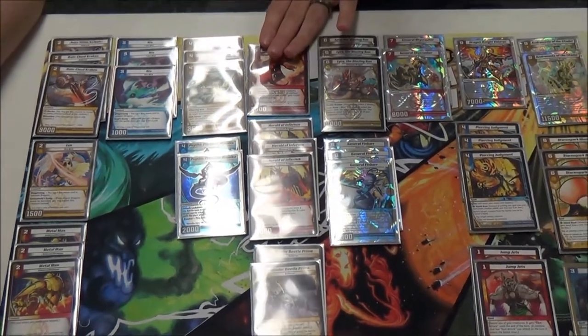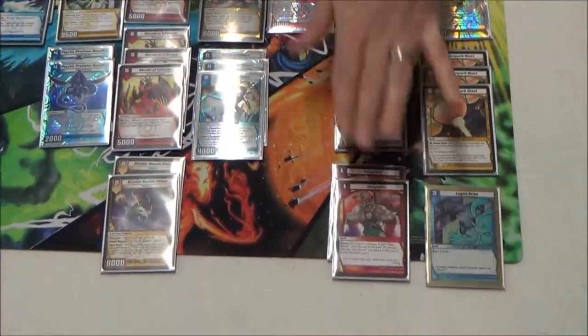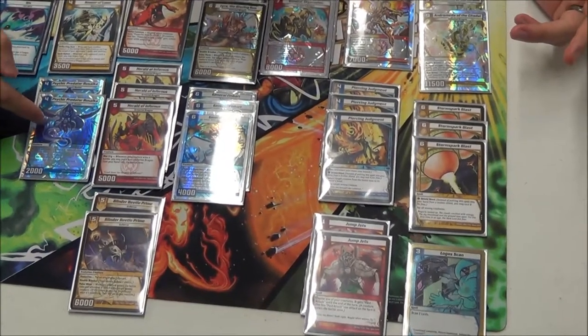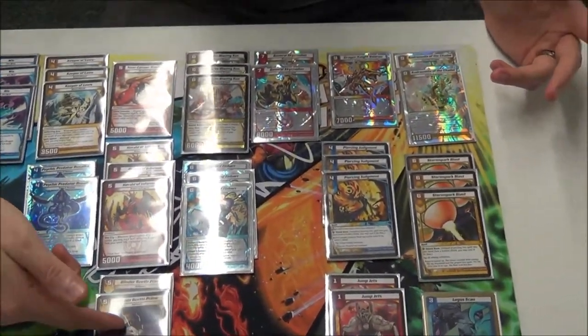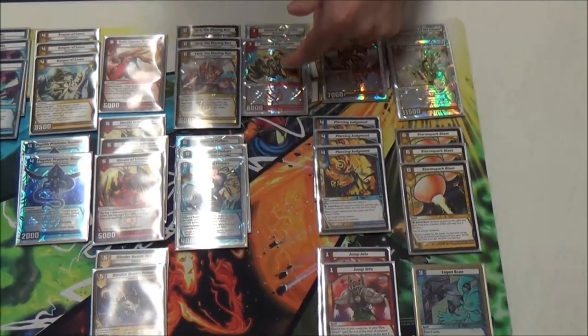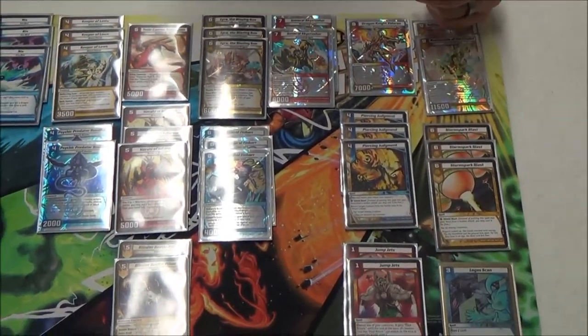Drew did serious work, and the Herald with the Jump Jets did a lot of work too. I could lock down a queen with PPR, spin somebody with Blinder Beetle Prime after playing Twin Cannon or a general, and then run over the Hive Queen with PPR.